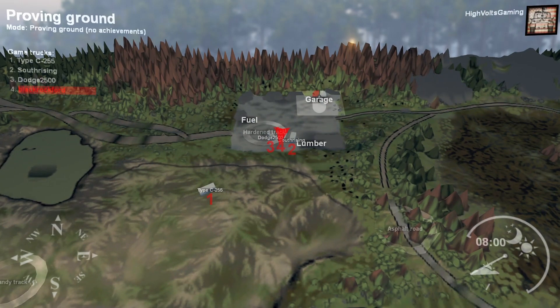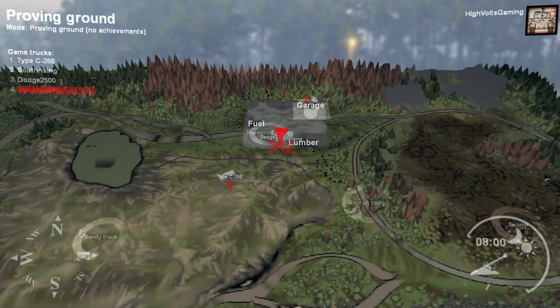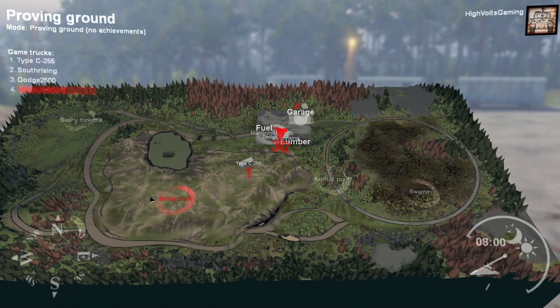We are on the Proving Grounds map, so we have all kinds of different terrain that we can play with — a big sandy area with a lake, a bushy meadow, and a big nice swamp pit area. So this is probably going to be a really good mud bogging video. We're gonna put these three to the test.